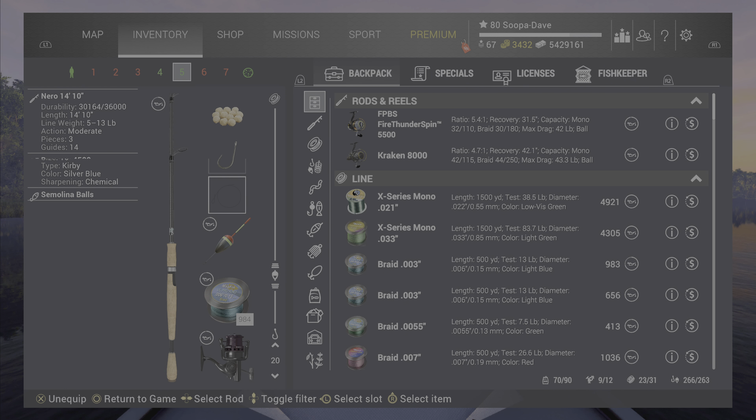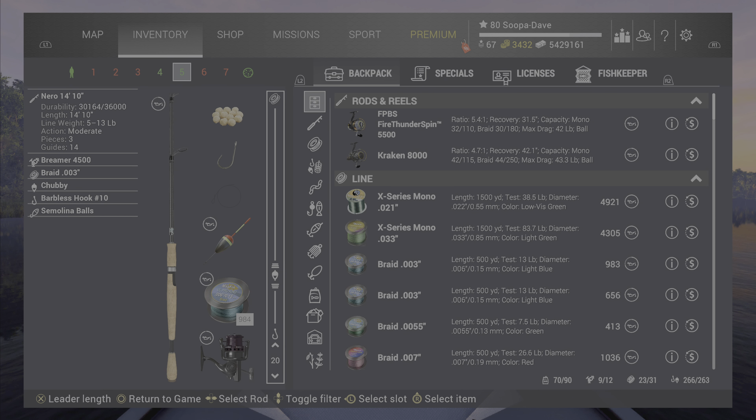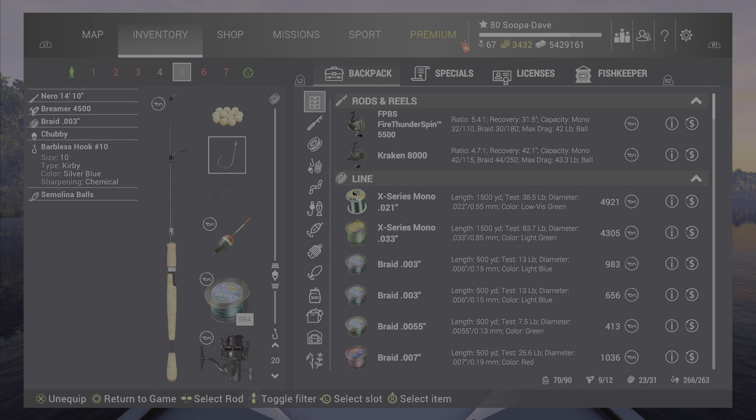I'll show you the setups I use. For the little fish, set your depth to 20 inches or 50 centimeters, and I start out with a number 10 hook on semolina balls. Here at Orchard Shore I always go for the little one quickly. If it's anywhere under a pound or half a kilogram, just take it and go — you don't need something great, just get something small.